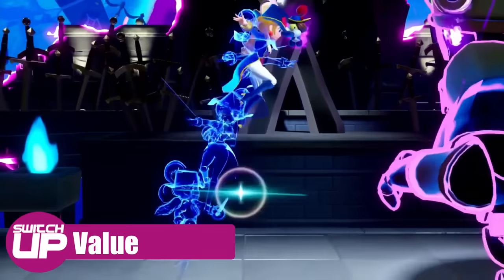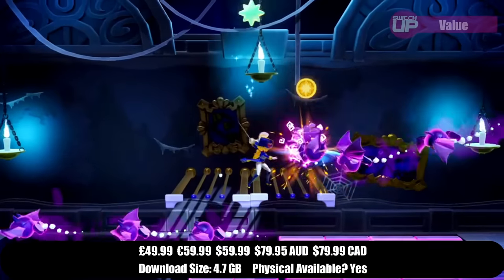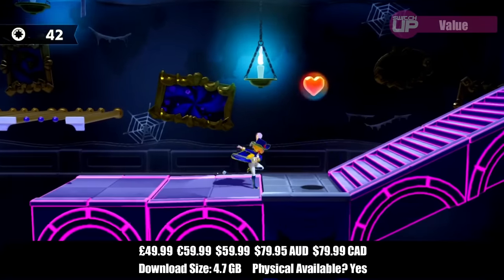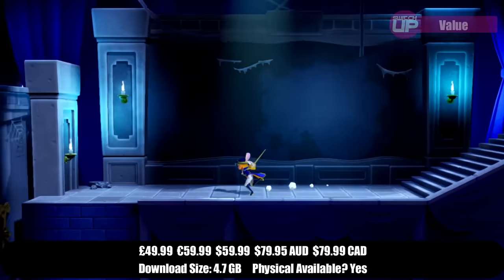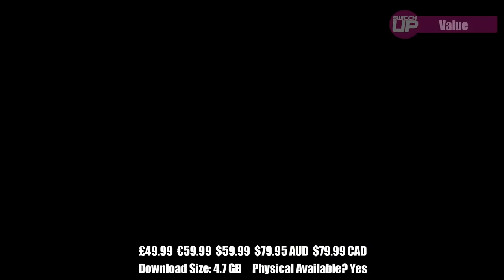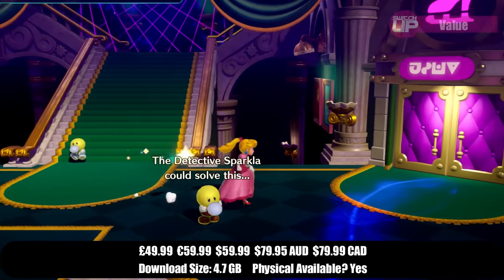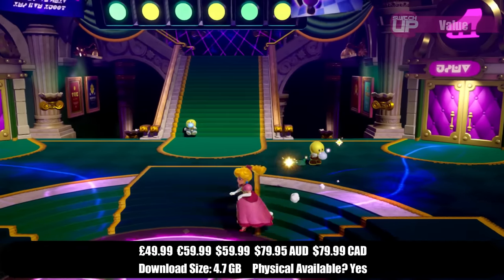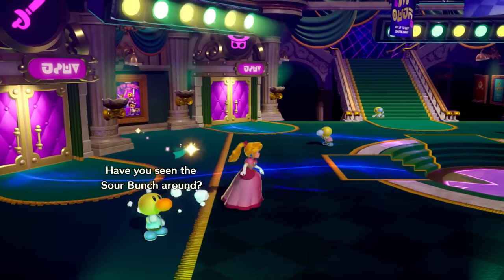Princess Peach Showtime costs £49.99, with regional equivalents on screen. For this price you're getting a game that will last most people between 7 and 8 hours on an initial run, but there is some post-game content too — I'll leave that as a surprise, but it could potentially extend the runtime depending on how much stamina you have after the closing credits. It doesn't quite hit Nintendo's usual standard of polish — just a few bits here and there that knock it down — and personally I feel this is a game that would have benefited from a tier 2 pricing category. On the whole, value gets 12 out of 20.